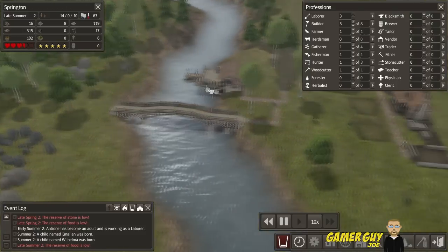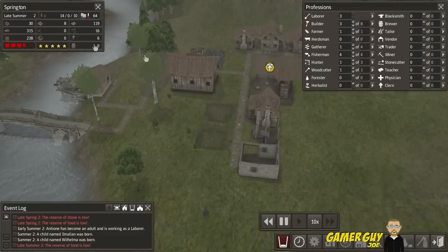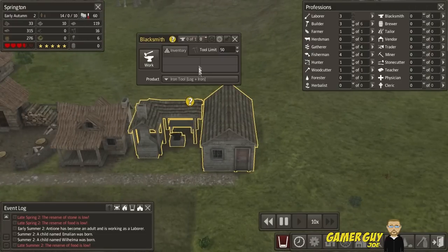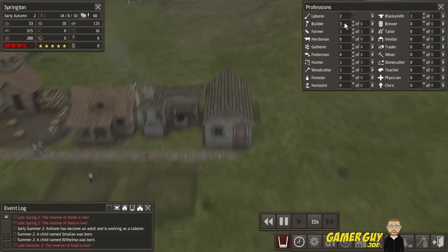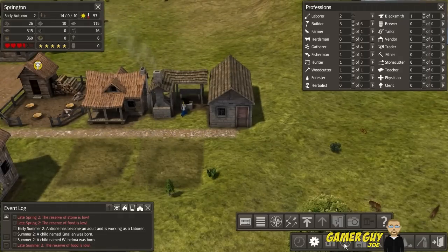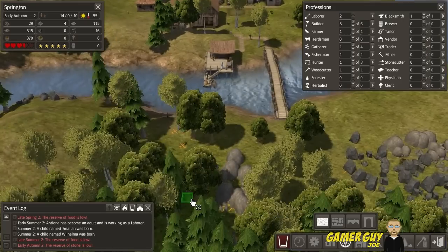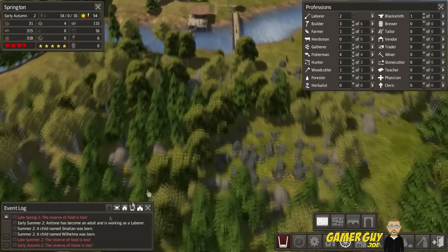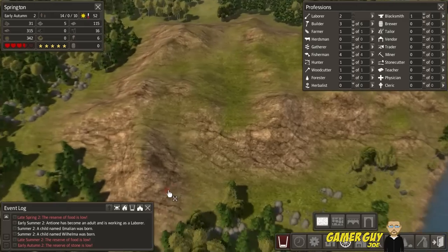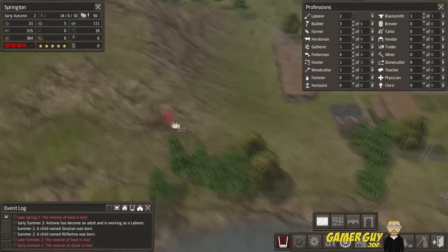Our blacksmith is close to being finished. We need a blacksmith to make tools because we're getting low on them — if you run out of tools people can't work and we're just out of luck. We'll hire a blacksmith, taking away one laborer unfortunately. Reserve of stone is low but there's a lot of stone here. We'll need to build a mine eventually — you build it into the side of a mountain, and there's one right beside us, which is pretty cool.